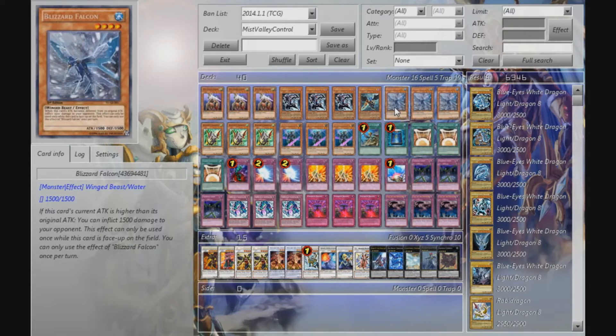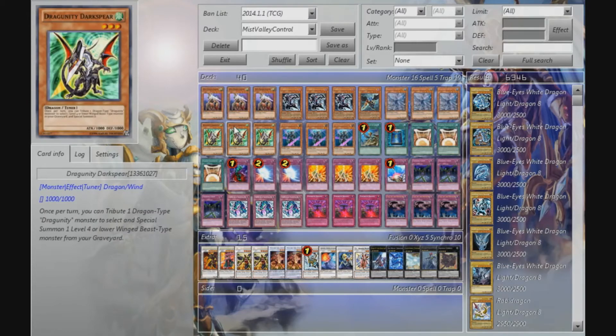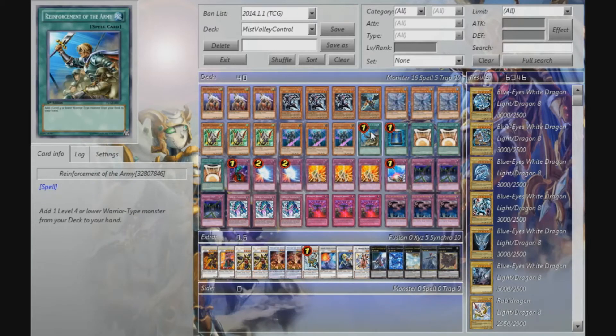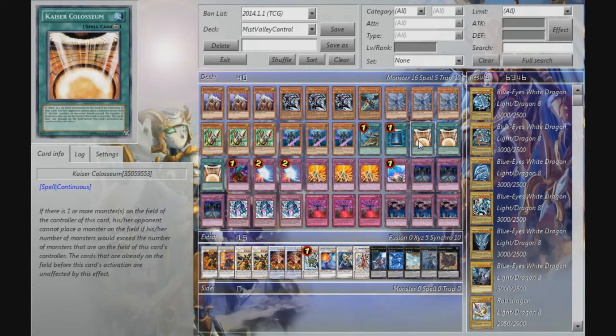You can inflict a nice amount of damage using Blizzard Falcon's effect quite often, and you can later recycle it. Triple Dragon in the Dark Spear because it lets you special summon back the Mist Valley Falcons, and you can use it for Synchro Summons — mostly you'd want to special summon the Mist Valley Thunderlord. Triple Tiddish Striker mostly for Synchro Summons as well. One Reinforcement of the Army — I have six targets here. One Book of Moon.